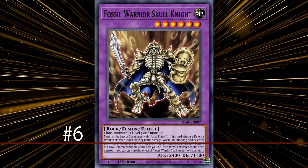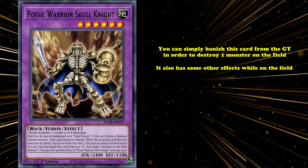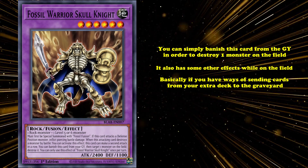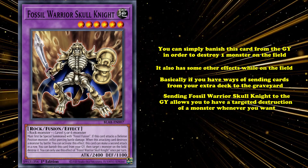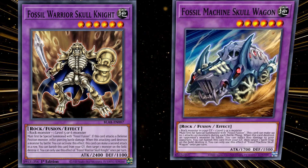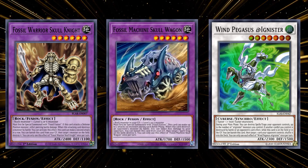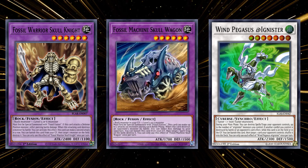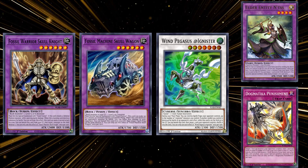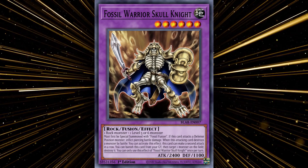At number 6, we have Fossil Warrior Skull Knight. This is a fusion monster which has the graveyard effect where you can simply banish this card from your graveyard in order to destroy one monster on the field. Basically, if you have ways of sending cards from your extra deck to the graveyard and you don't need to use any floating effects immediately — like maybe with Elder Entity N'tss — sending Fossil Warrior Skull Knight to the graveyard allows you to have targeted destruction of a monster whenever you want, as long as it's during your turn and at spell speed 1. There is also Fossil Machine Skull Wagon, which allows you to target and destroy spell and trap cards instead of monsters, and Wind Pegasus @Ignister, which allows you to spin one of your opponent's cards if one of your cards on the field is destroyed while it's in the graveyard. These three cards all have wonderful graveyard effects that can be used outside of being immediately sent to the graveyard.